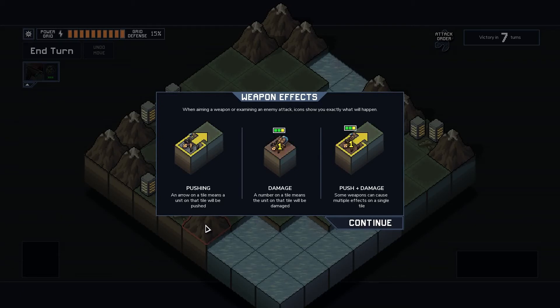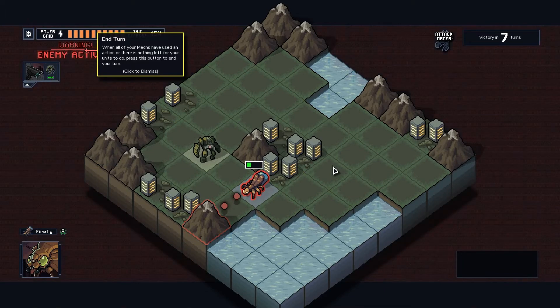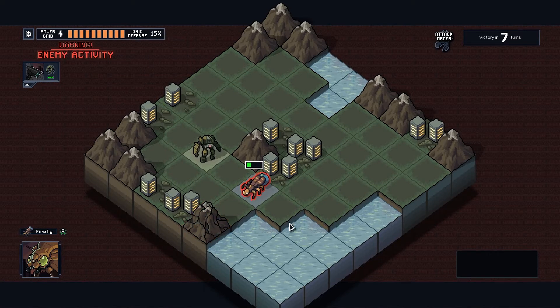When aiming a weapon or examining an enemy attack, the game shows exactly what will happen. An arrow on a tile means a unit there will be pushed. A number means the unit will be damaged. Both push and damage will be shown together. We end the turn — when all mechs have used an action, there's nothing left to do. Then enemies shoot and another unit spawns.